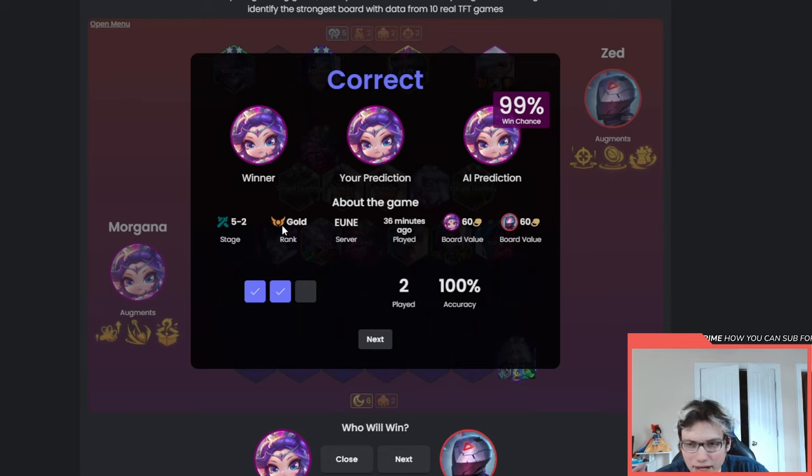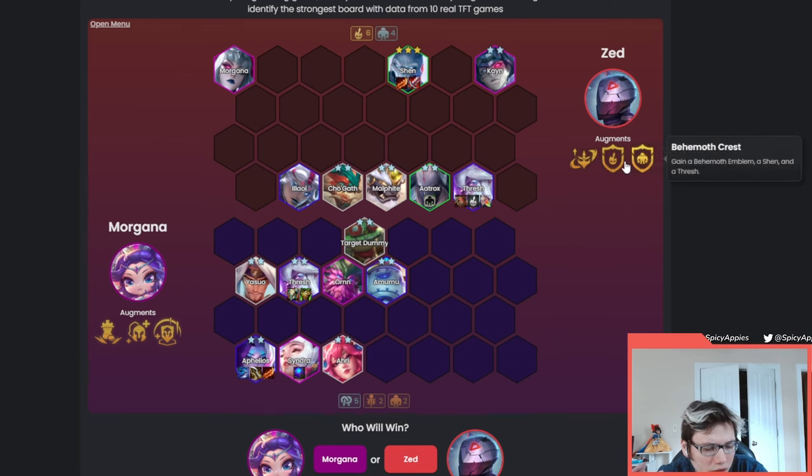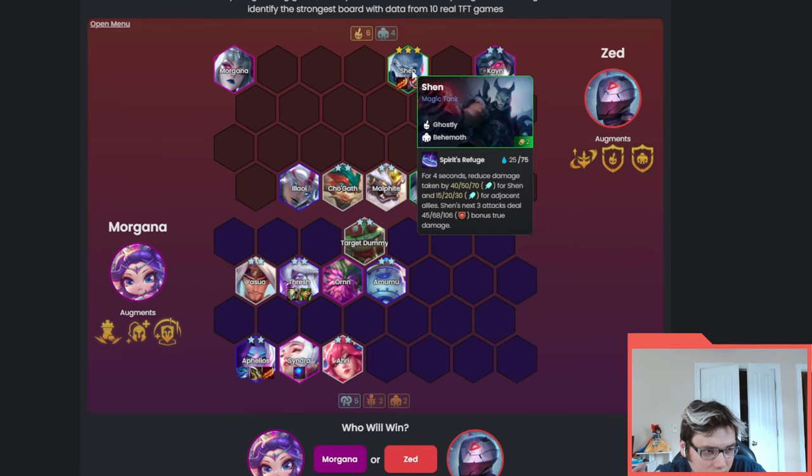Ash wants a long fight and a lot of ramp to get value, and she just wasn't there. Next round: this is a cool one - Ethereal Blade Shen in the backline with six Ghostly, four Behemoth. It's not the most itemized but this is actually maybe even a weaker Morgana board. They're plus one Ghostly, plus one Behemoth, so their two augments are just emblem value. Four Behemoth is actually valuable when Shen gets extra damage for having extra armor.